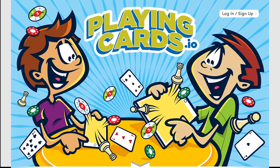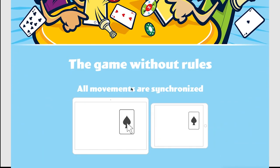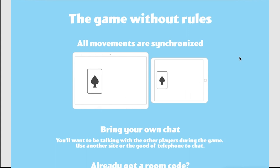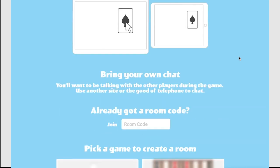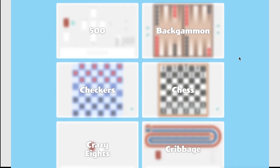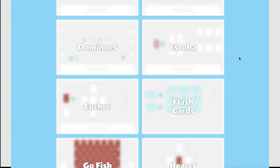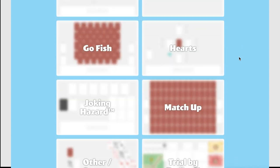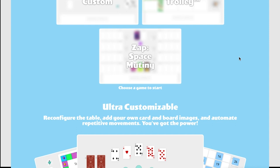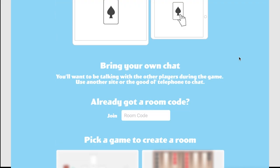Number five is PlayingCards.io. The genius of PlayingCards.io is how simple and intuitive it is. Want to play cards with friends? Just set up a table, send the link to your friends, and then let everyone use their mouse to drag cards around the screen and turn them over. Unless the servers are heavily overloaded, it works bug free and nearly replicates the feeling of a real card table. There are a few pre-made games like Go Fish and Choking Hazard where the table is set up for you, but you can drag and drop decks of cards, game pieces, spinners and other elements to create whatever game you want. They used to have a Cards Against Humanity clone but that's been taken down, though there are other sites that can let you play variations of that.